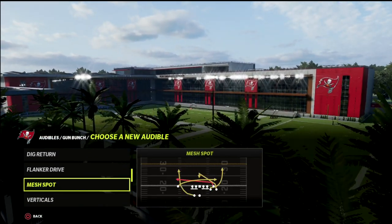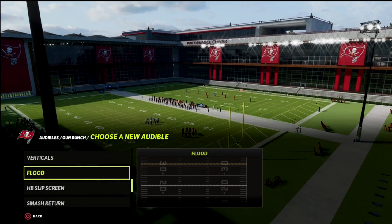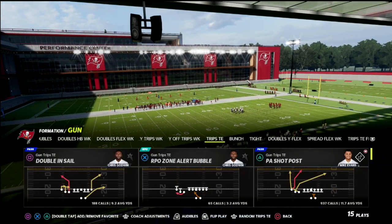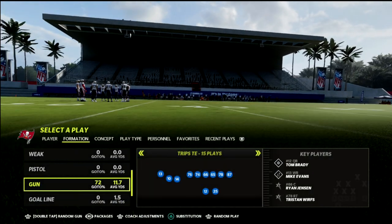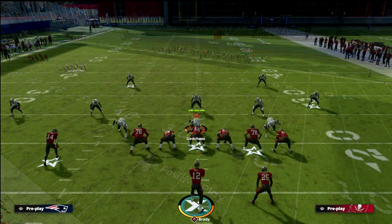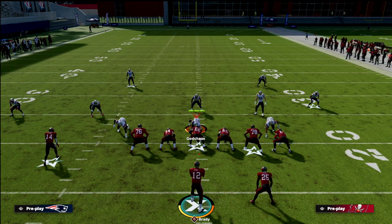The first one is going to be — I'm in the Detroit playbook but it's fine, the same basic plays are in both. PA Shot Post is the play and you just want your best receiver there. The real trick and the real secret sauce of the wheel route is understanding how the hash marks work and how wheel routes apply to hash marks. I'm going to start by teaching this with a hitch route.